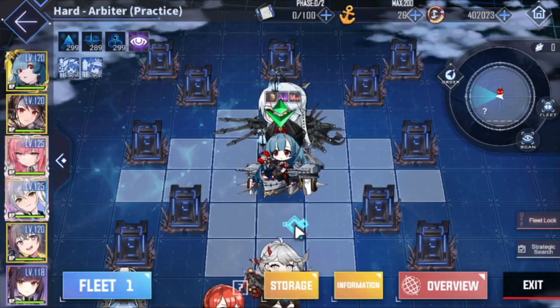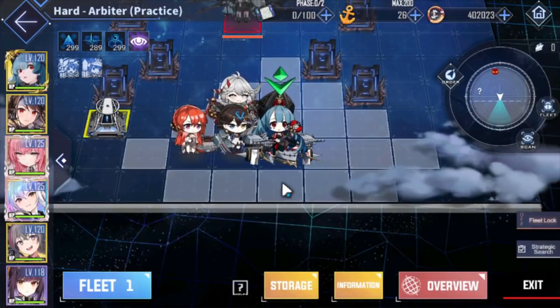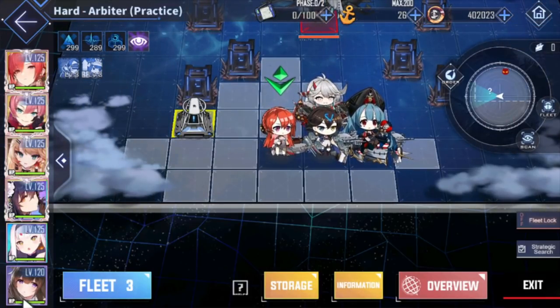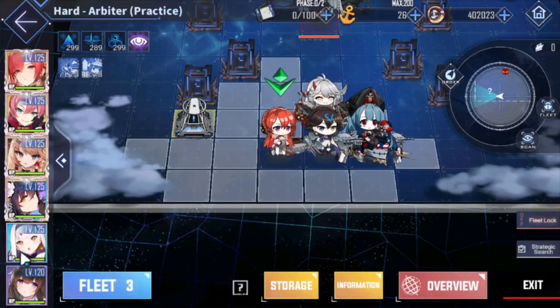The recommended ship level is 125 if you guys want to attempt this at all. There can be some exceptions — buffers or support ships can be 120. For example, in my previous video I had Kashino at 120, which is fine. But damage dealer ships have to be 125, otherwise you're not going to have the damage output. Heavy damage dealers like BBs and Shimikaze need to be 125, otherwise you're going to miss a lot and the damage isn't going to be high enough.